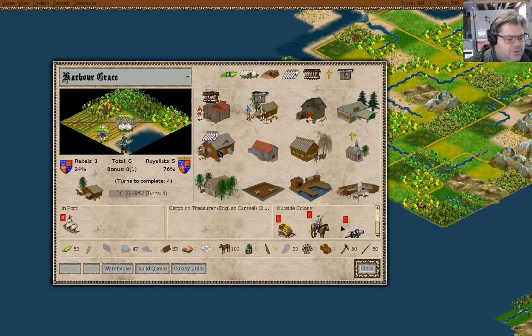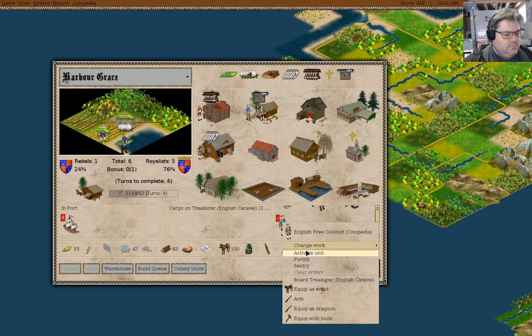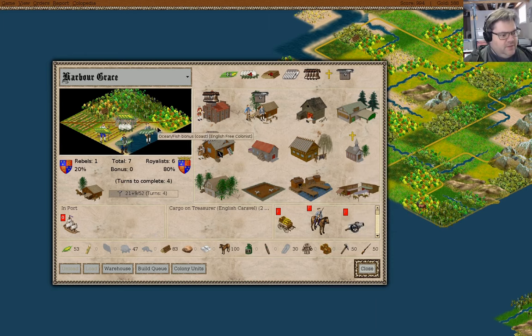We have a new colonist in Harbor Grace — that is useful. We'll let the go-tos finish, unload you. What can we do with this colonist here? Realistically I want to have as much production as we can. A fisherman before fish and a farmer before grain — let's work as a fisherman. Creating colonists this way is actually quite useful.